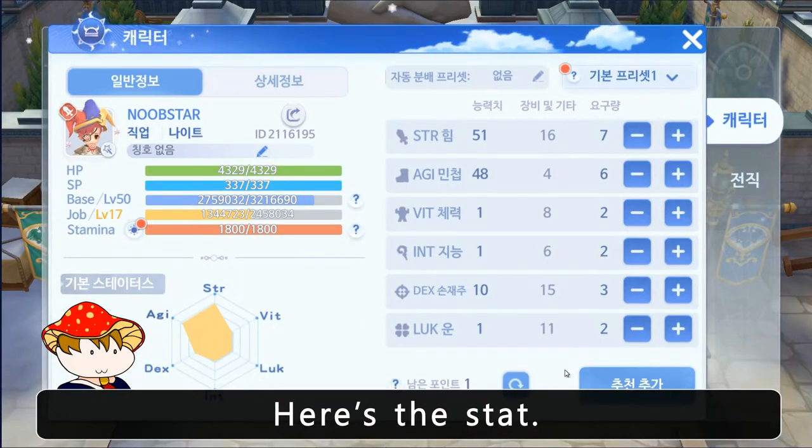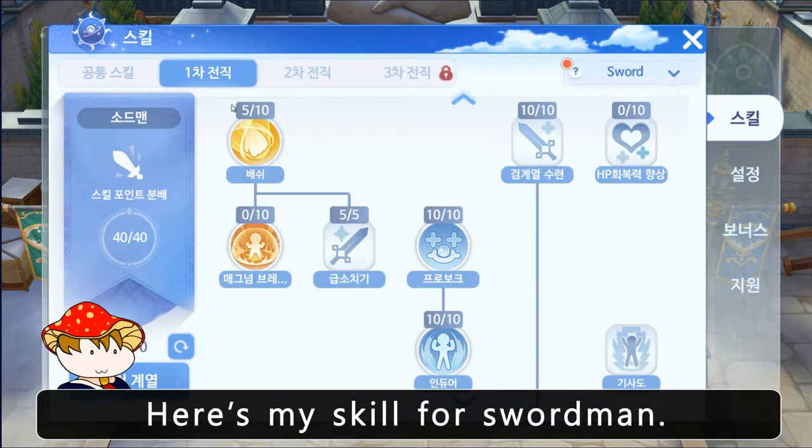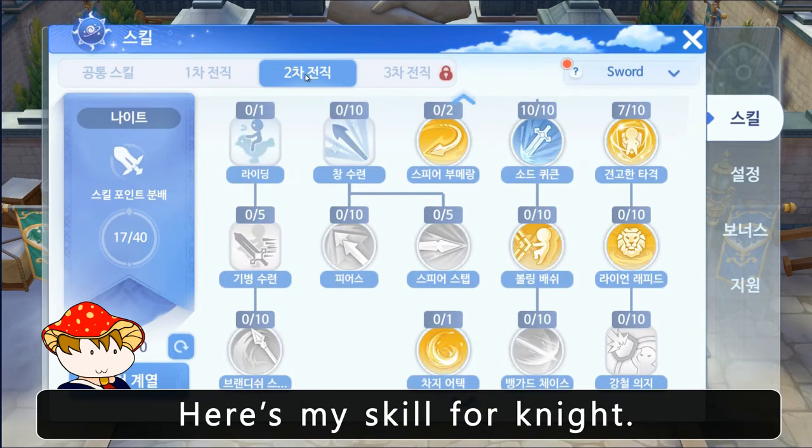Here's the stat. Here's my skill for swordman. Here's my skill for knight.